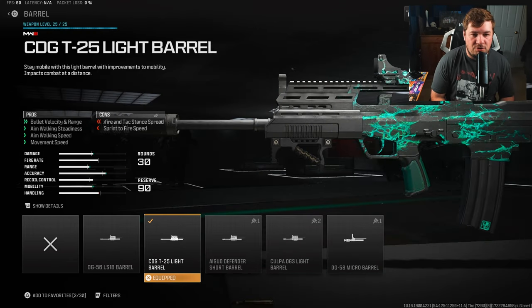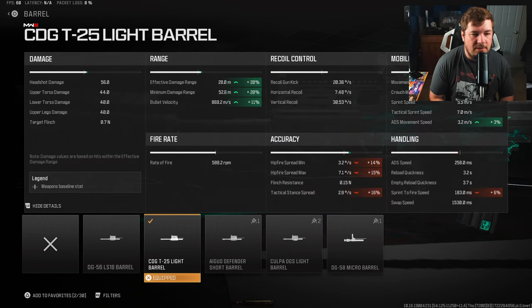The final attachment is going to be the CDG T25 Light Barrel to increase bullet velocity and damage range. Along with that we are gaining even more mobility — nothing crazy, very small values — but we're maximizing the damage range here with an additional 20%, bringing the final value up to 28 meters. Medium range gunfights, that's where you're going to find the most success.